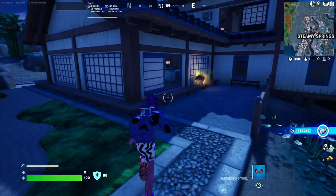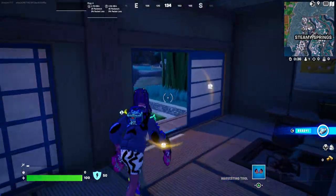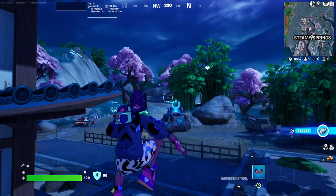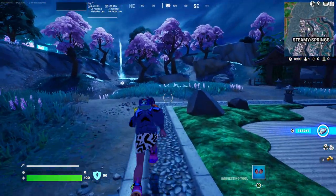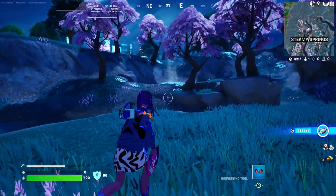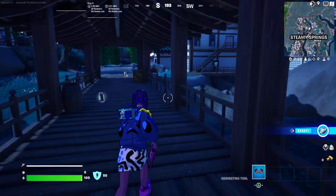I don't think there's any more that would be counted as Steamy Springs — I think this is literally it. If I go too far out, it's just the normal outer area. The reboot van is right there, keep that in mind. And we have the geysers around here as well, which will launch you into the air, which is really nice.